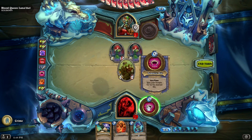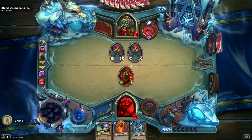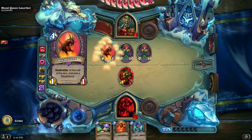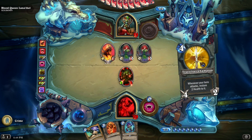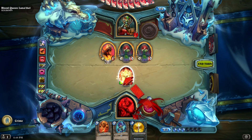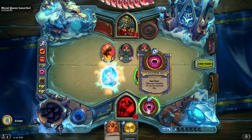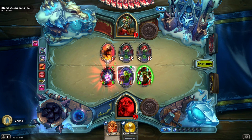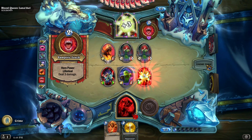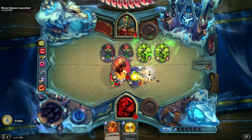Reckless Rocketeer here buffed up to be a vampire, still charging on curve. Now's the time for Blessing of Kings - nope, I need to make a new vampire. Now we're getting into the end game. He'll use his leech, but without a taunt minion he's finished. We've got the weapon in hand, the Truesilver Champion. This game's over.